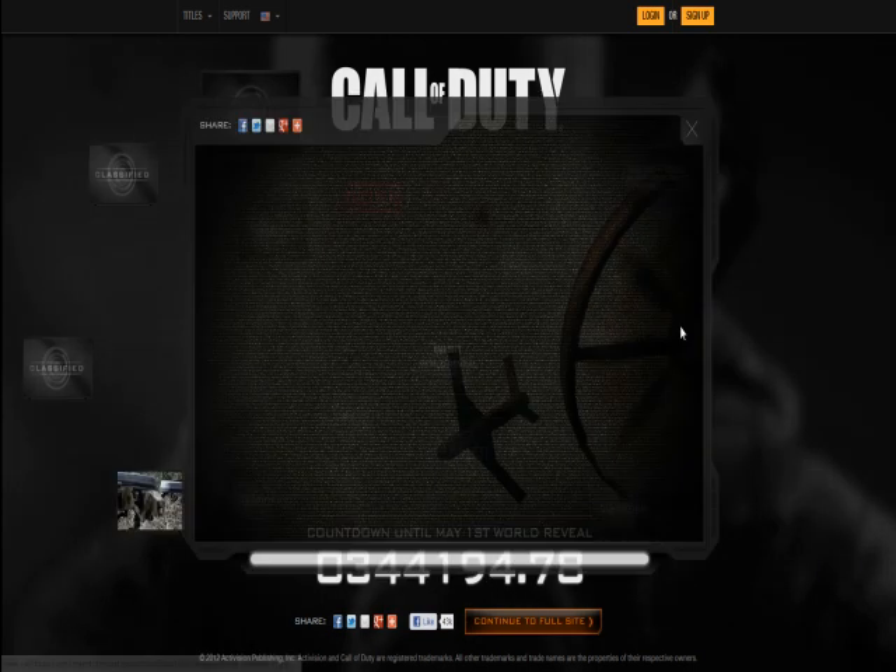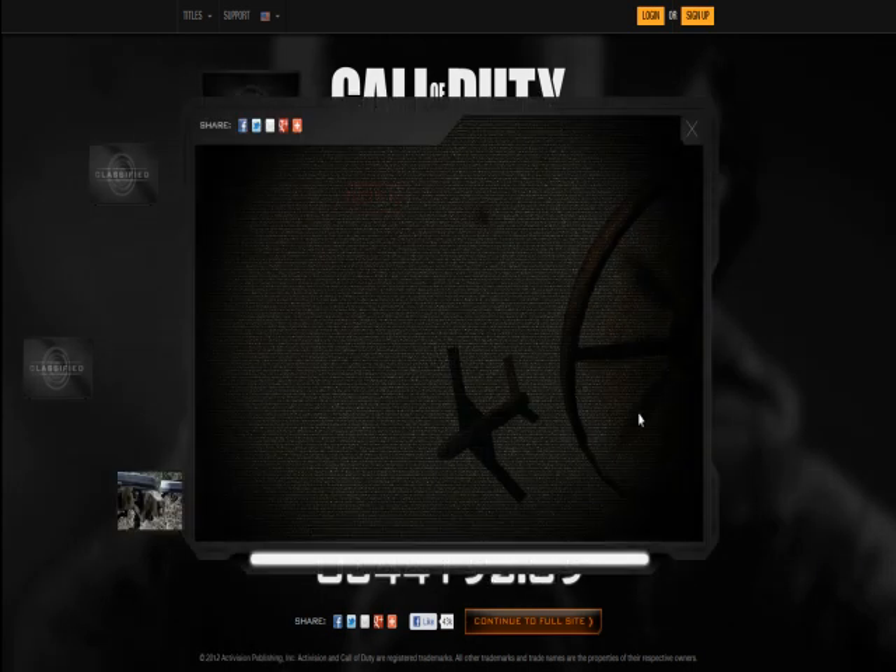We can see the little divider here, as well as the actual rotors. There's this little spot right here that could raise some question — could it be like a parachute or something? We don't know.